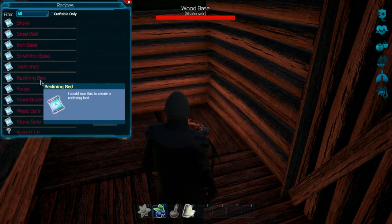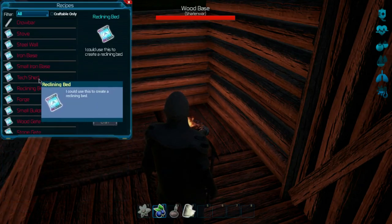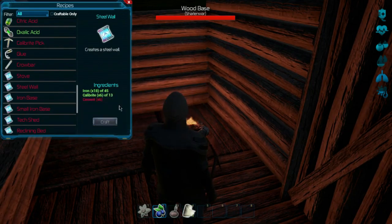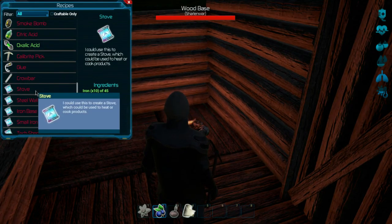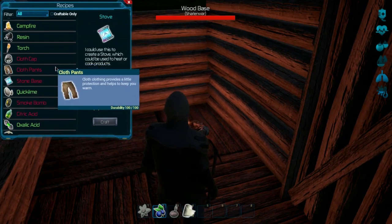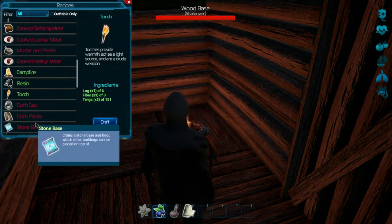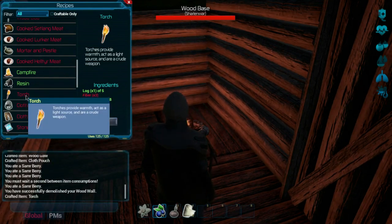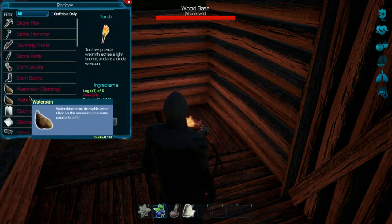I saw a reclining bed but it needs more rubber and computer components, so we definitely can't make that. There's a tech shed which needs cement — no idea how to make that. Steel wall needs cement and calibrite, so a lot of harvesting. Stove for cooking needs animal fat, so I guess that's the next thing on the list — go find some animal fat. We can make a torch for light too, so let's do that. Need more fiber — harvest that as much as you can.